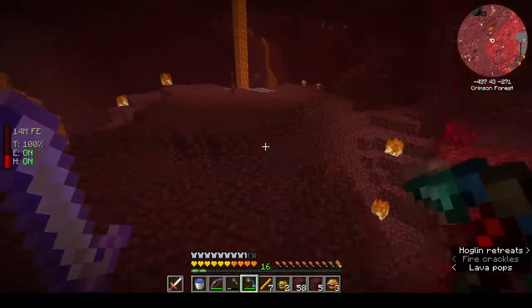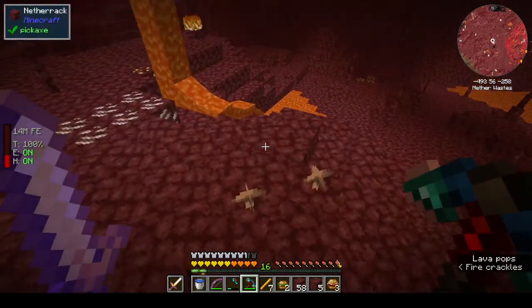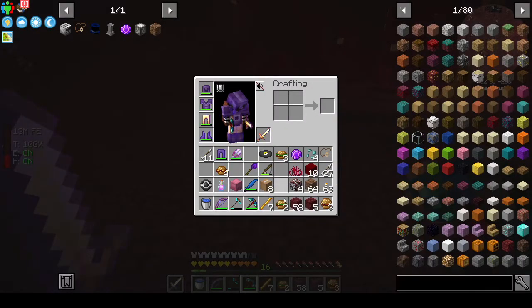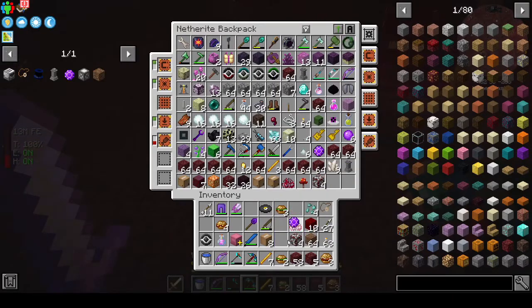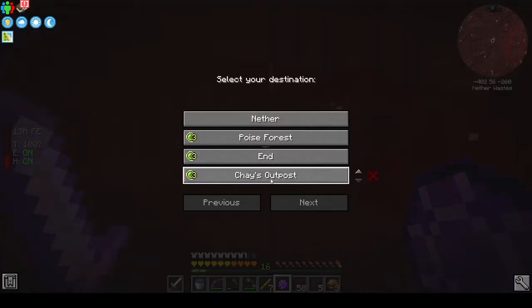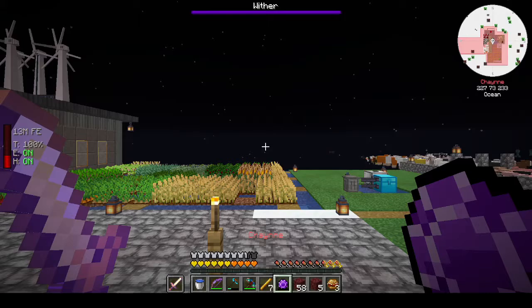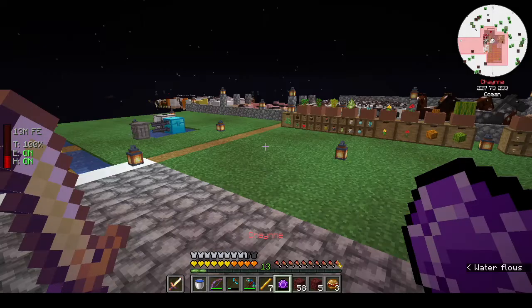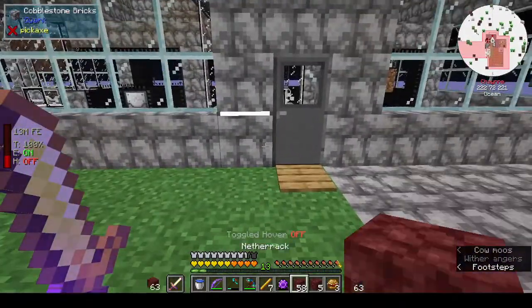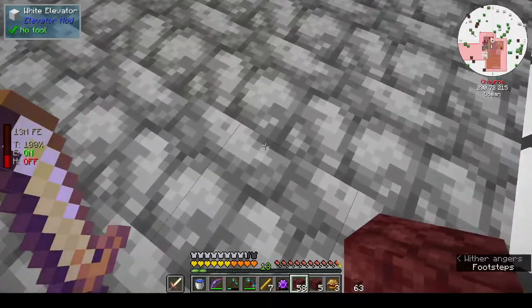Maybe the dimensional shard just grows next to lava - I don't know. Let's put down the waypoint and go home because we're never going to come back here. We have two spawners - it's fine. Actually I can just use the warp stone. That was weird, definitely weird.